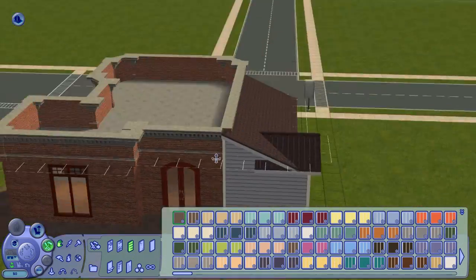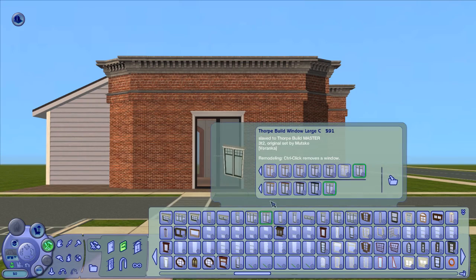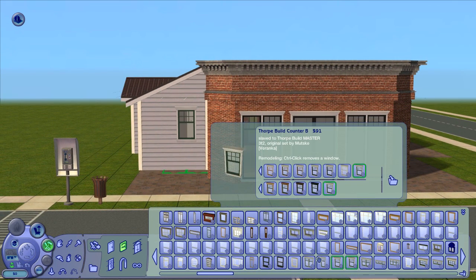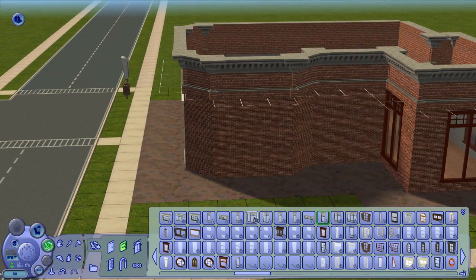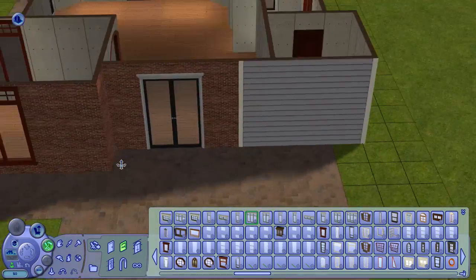As for the walls, windows, and doors, I decided to go back to the black-and-white scheme from the bakery because I'm really liking that. I might continue that throughout several other community lots because it looks very nice — it reminds me of a lot of Dutch houses, which is also cool.